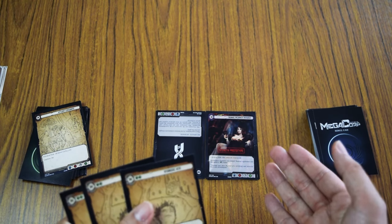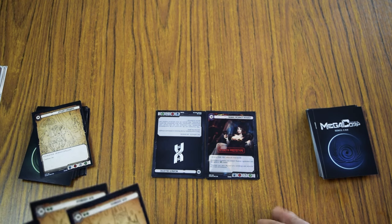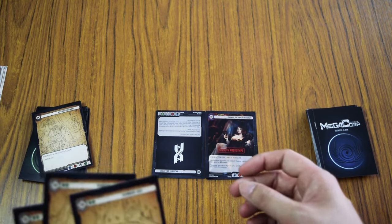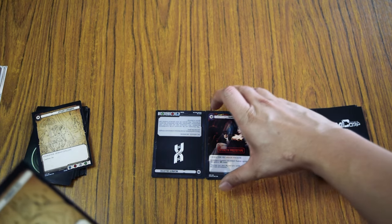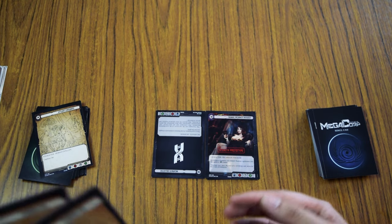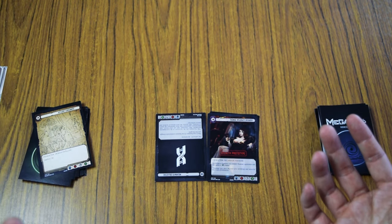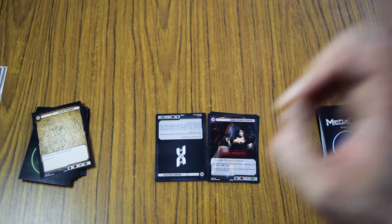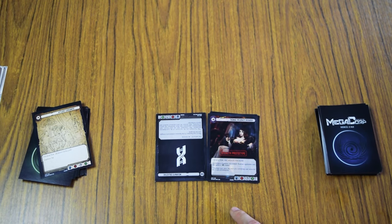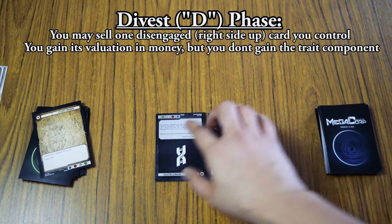The next part of the turn is Challenge. In this game there is no summoning sickness — you can attack immediately with characters you have placed into play. Only characters can attack, and when they do you must designate a target; characters can attack any card, not just other characters. After that comes the Divest phase, where you can sell any one card that is already paid for in your network.